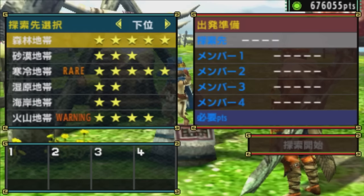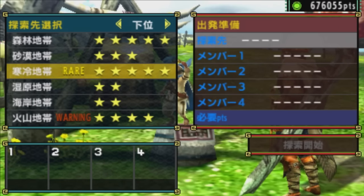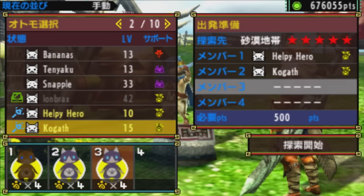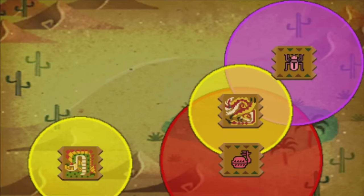Basically, you choose which area you want to go to. There's a low and a high rank. You've got rare and warning — that just means some other monsters can appear. If we send some cats to the desert area in high rank, I'm going to choose a couple of yellow and a couple of red fighters. On the map we've got all these zones, and the color of the skill type of the cat — if those colors match, they'll be able to pick up or carve items from the same colored area zone. So I'll shoot a couple of yellow cats to the Shureggios zone here.